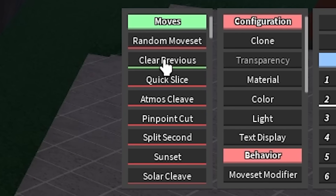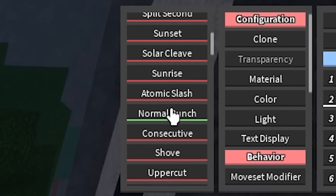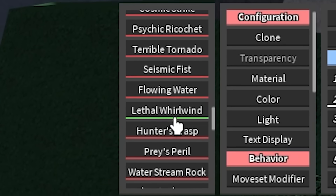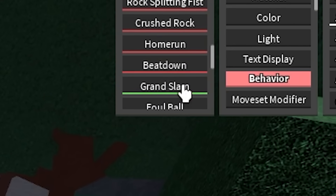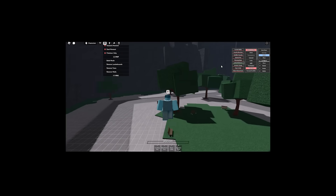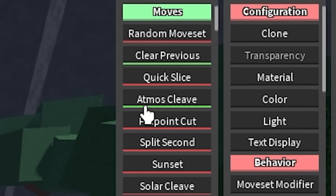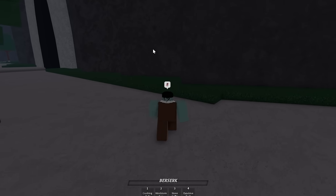I'm gonna make it clear whatever moveset we had before. I'm gonna give us the normal punch because that is my favorite move in The Strongest Battlegrounds — it does the most damage. Then I'm gonna give myself Lethal Whirlwind Stream because this is a really cool move. I'm gonna give myself Grand Slam too, and I'm not giving myself any ultimate moves because that would be too overpowered. And then I'm gonna give myself Atmos Cleave. Now I should be able to exit build mode and give myself this moveset.